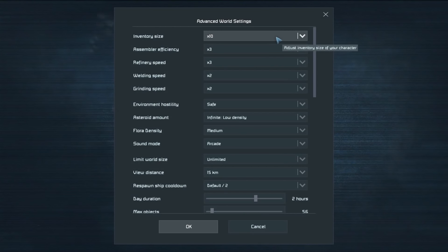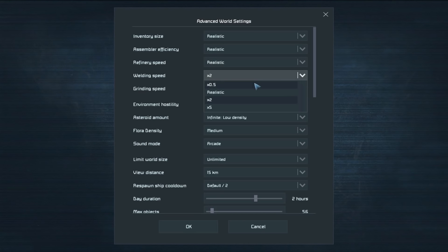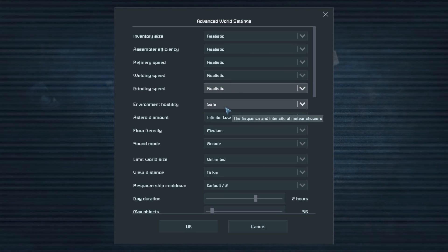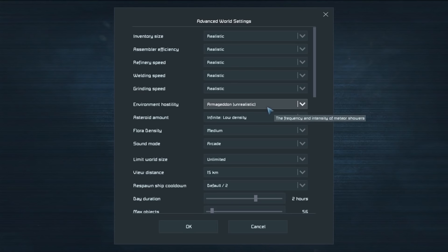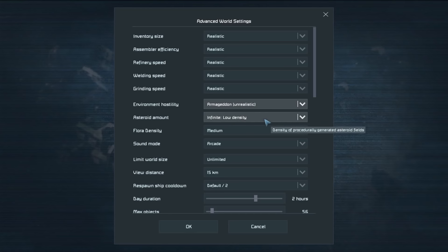In Advanced Settings, we're going to set Inventory Size to realistic — that's the crazy thing. For Apocalypse settings, everything is going to be set to realistic mode, so it's going to be a pain. Environment Hostility is set to Armageddon, the unrealistic setting. That means this series might be five minutes long, but hopefully it's not.